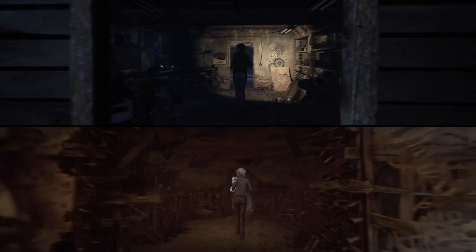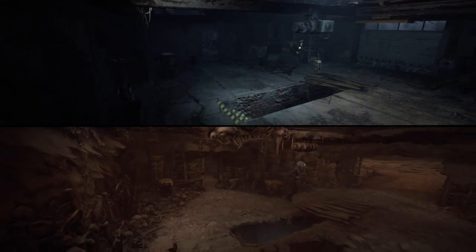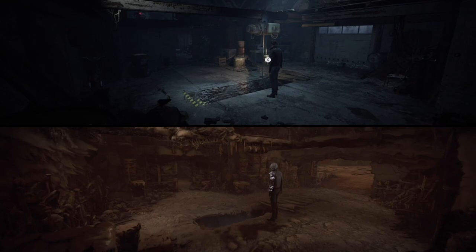Return to the garage and stand next to the button by the carpet. Be sure to face it so you have the action prompt ready. Do an out-of-body experience once.